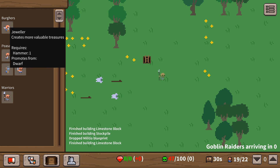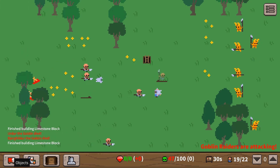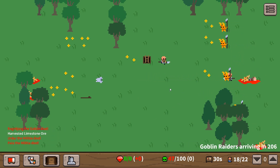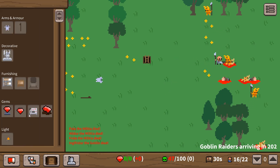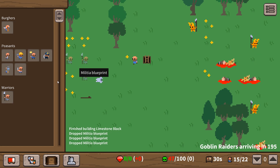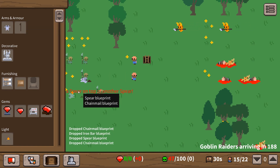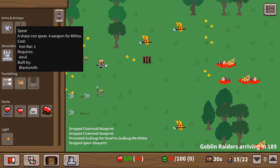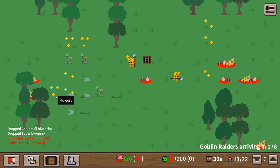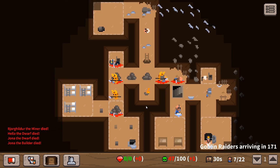What's that one? A jeweler. Oh - that is a big goblin force. That is a big force. Come on militia, go! The goblins are coming. I think we need more weapons. I don't know if I've got enough people to actually protect the base now. They're in the base - oh they're killing everyone!